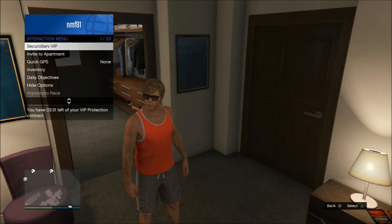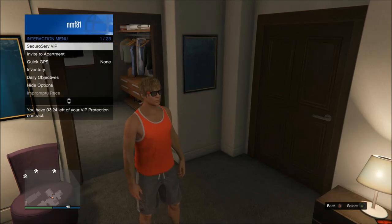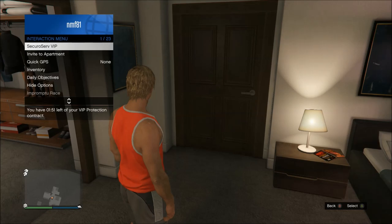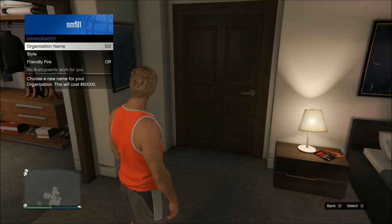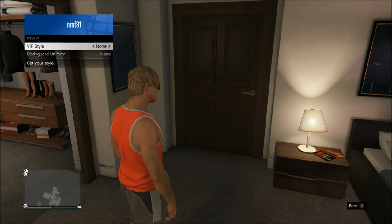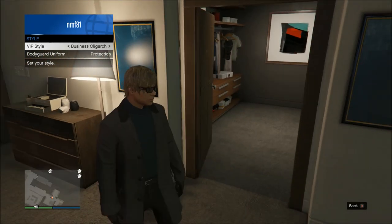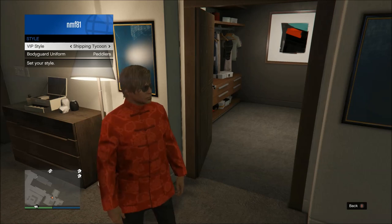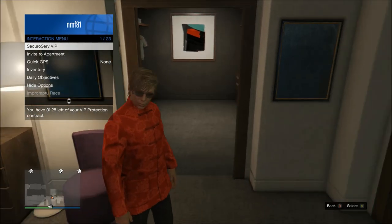Once you get the timer down to about five minutes — you can check it by holding the interaction menu button — come up to your apartment and put on a normal-looking outfit with no logos or anything. Then go into the VIP menu, go to Management, then Style, and select the outfit you want to save. There are about 10 different outfits including the kimono and the headphones one. Equip the one you want so your character is wearing it when you exit the interaction menu.